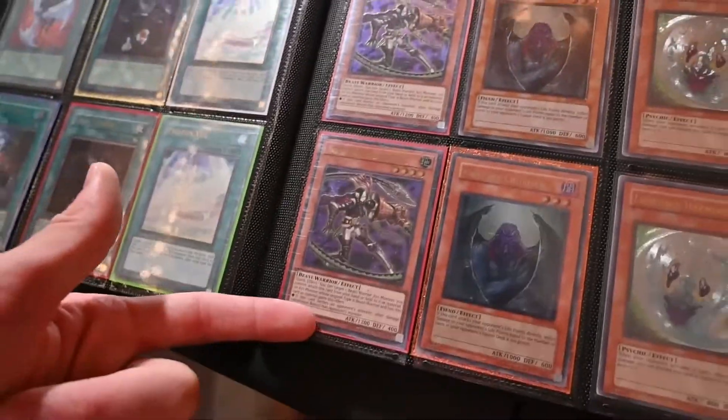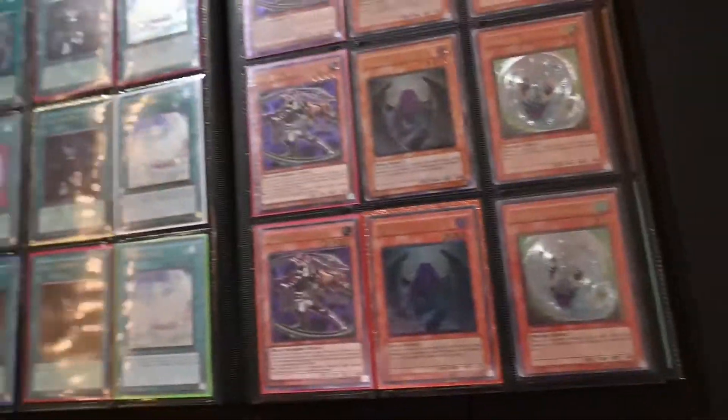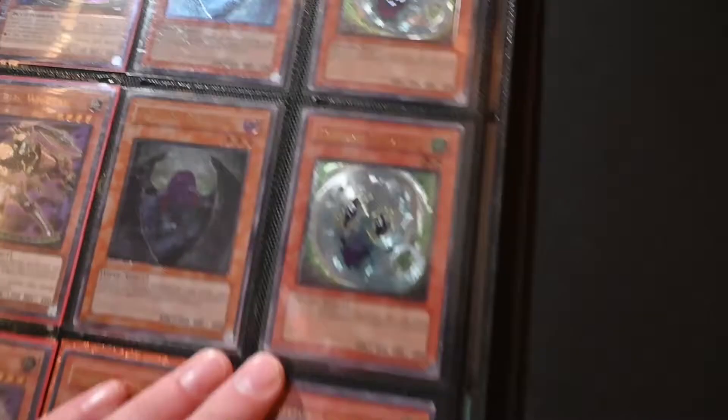We've got our Zoodiac Whiptails — shout out to Taylor Green, he's getting these off me. He really wanted them and they're in really good condition. We got the Memory Crusher and the Life Force Harmonizer. I just think the Ulti on this card is really pretty, and its effect isn't too bad either — it's pretty decent.